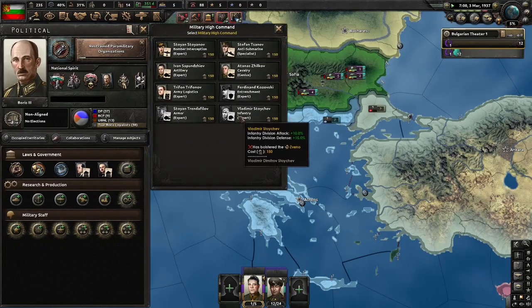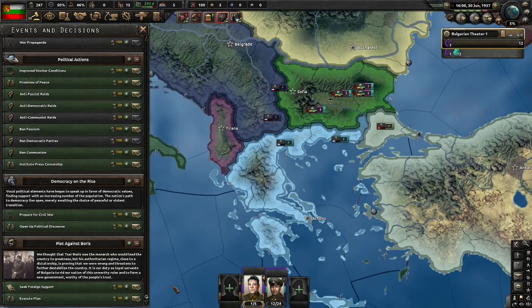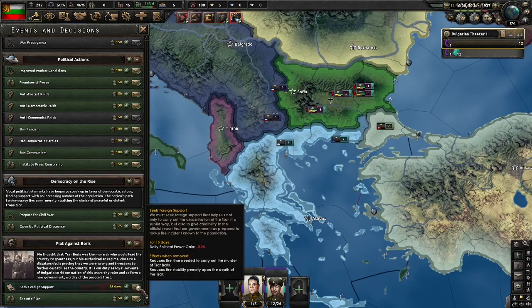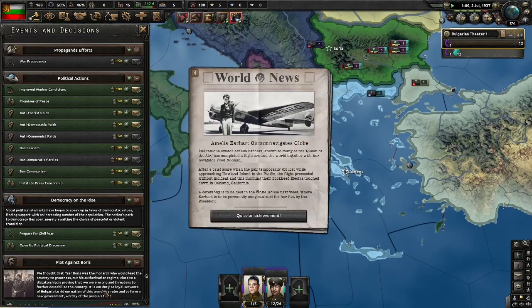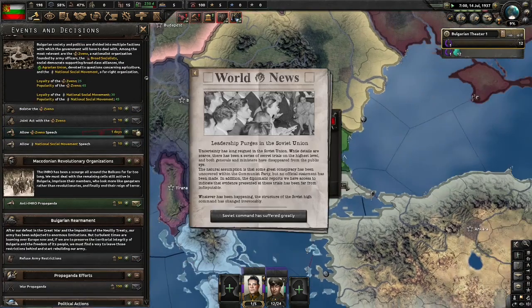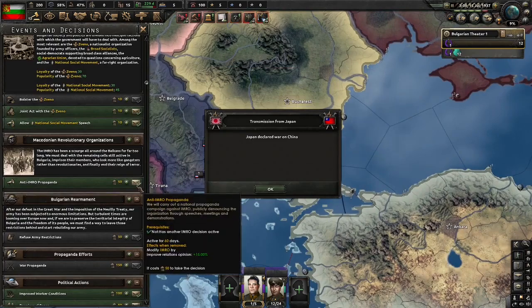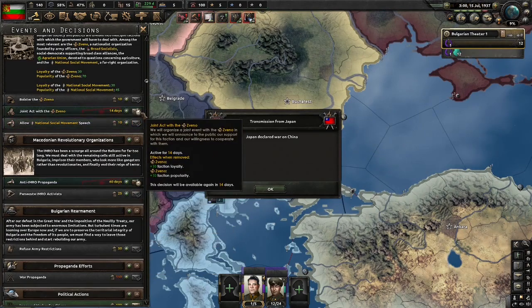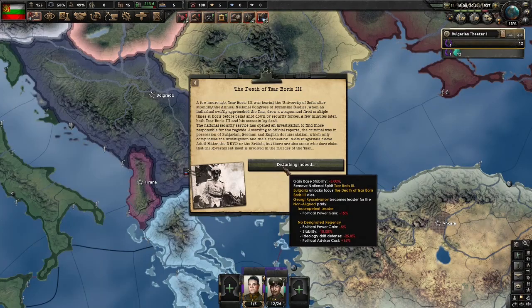They have this infantry expert right here - I like him too much, so that's why we're going to keep the Zveno. We now have the ability to seek foreign support and execute the plan to take Boris's head off, so we should do both. By doing it, we reduce how long it takes and the stability loss. After condemning Macedonian organisations, we're immediately going to do anti-IMRO propaganda. Just keep going down your factions and wait for Boris's head to come flying off. And Boris's head has come flying off.